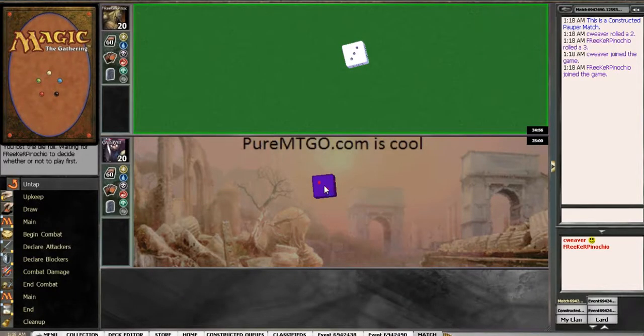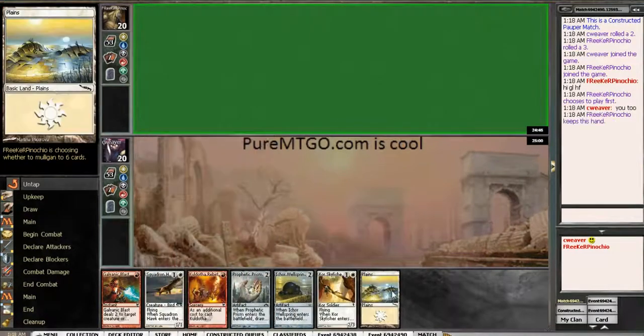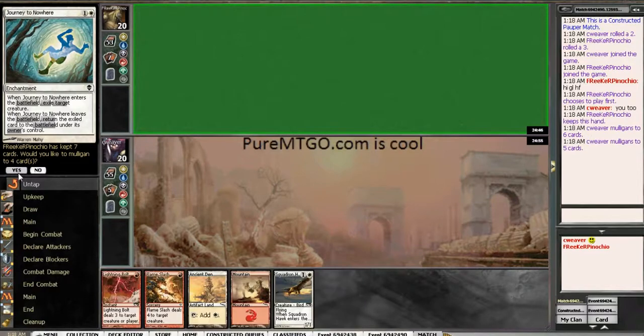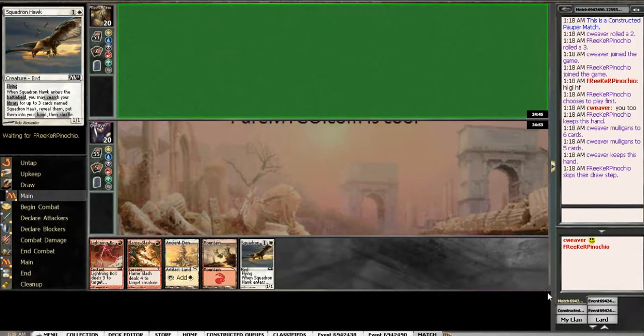Alright, we're here for another match. Unfortunately, this hand is not keepable with only one land, so let's mulligan. This one is also not keepable. Well, 5 is good enough.